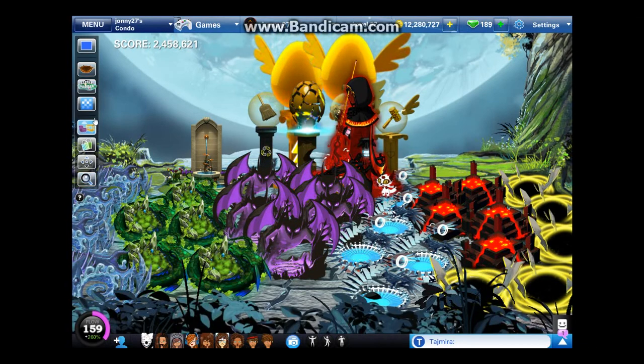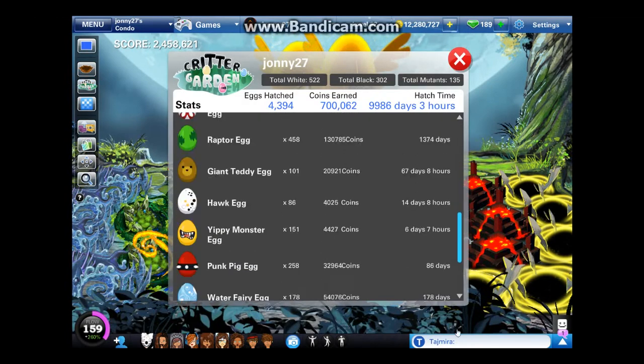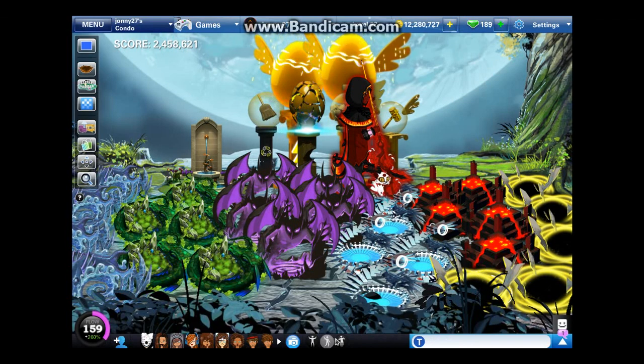Before I go, I just want to say one thing. I've personally been wondering about this for a while: if you look in the critter stats, there's one egg that's locked and it's always permanently locked. I don't know if this is a glitch by OurWorld and they haven't yet removed it. A lot of people think it's the special egg from way back, like the Arctic wolf egg, but I'm not exactly sure. It might be a glitch, or it might be that you have to hatch a crazy amount of eggs to unlock it. Tell me what you think down in the comments, and I'll see you guys next time!